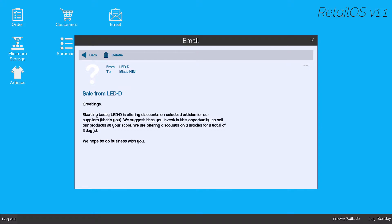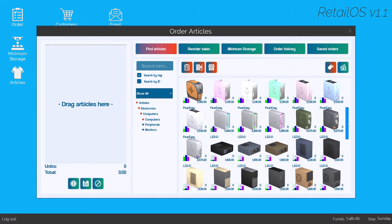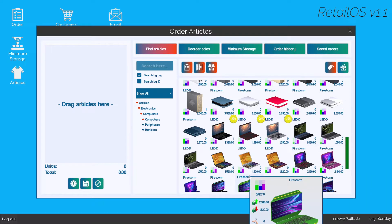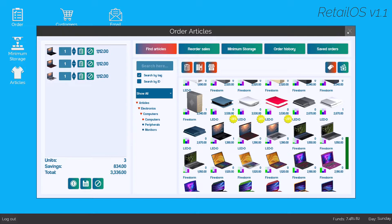LED dash D is offering discounts on selected articles for our suppliers. They suggest investing in this opportunity to sell their product at our store — offering discounts on three articles for three days. Let's check the order. What does LED D have? Twenty percent discount — you guys are trash. So green, blue, purple — I've got to see what this green, blue, purple means.